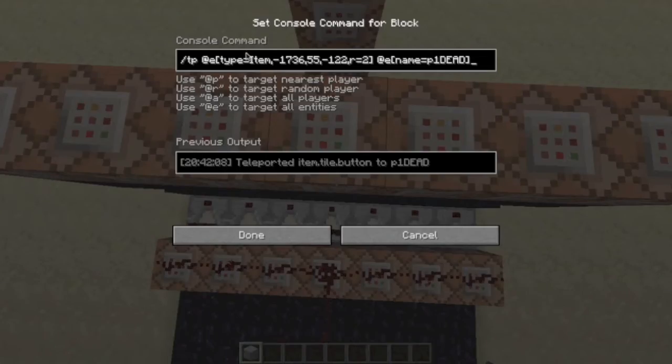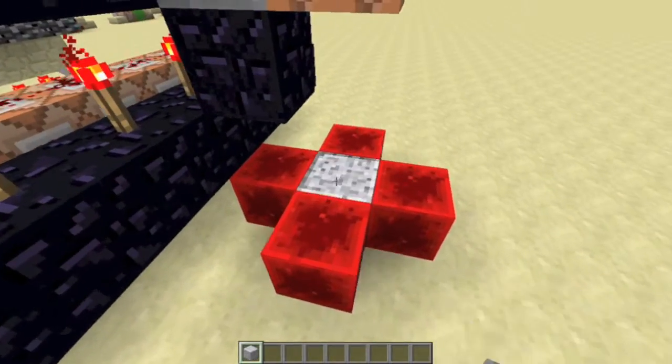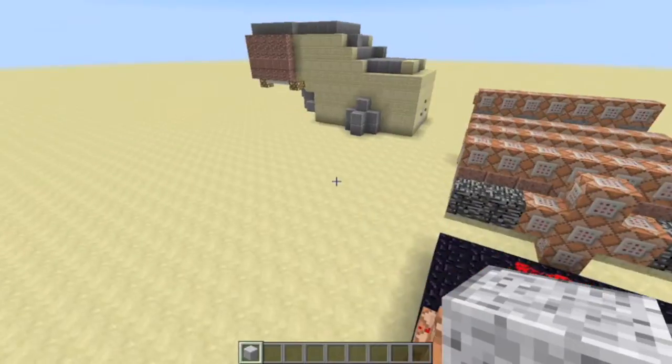And this command block right here teleports any item in this box to the skeleton.